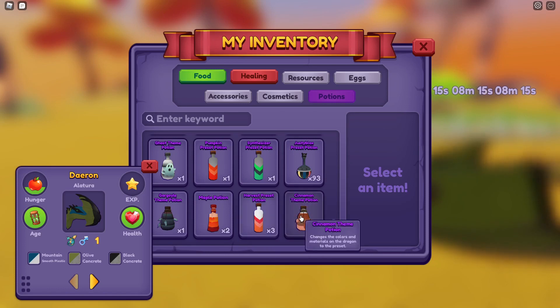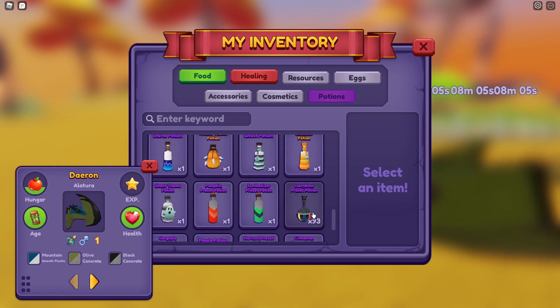We've got cinnamon — change the colours and materials on the dragon to the preset. That's tempting, I'm not going to lie. That's tempting. But no, we're going JustyBlox.